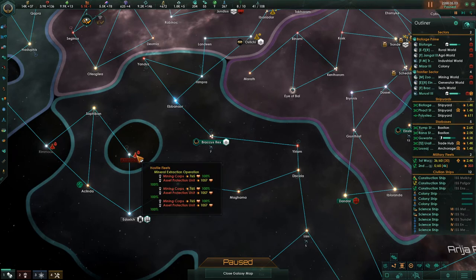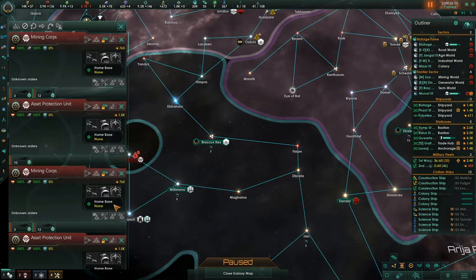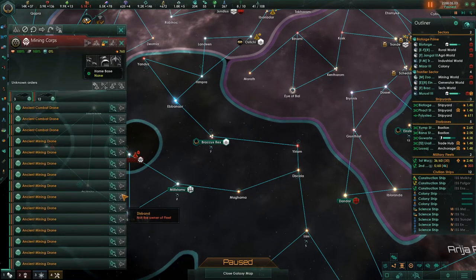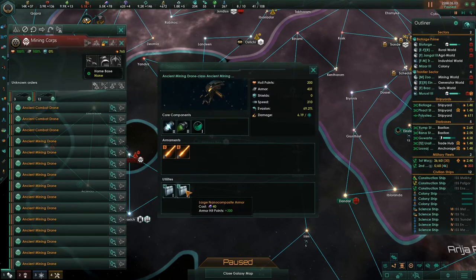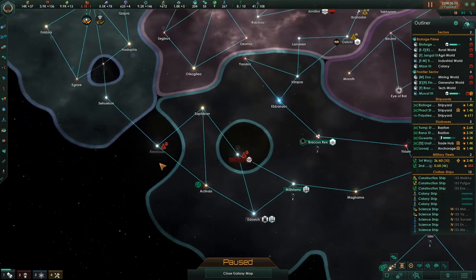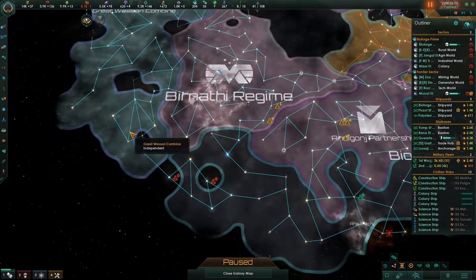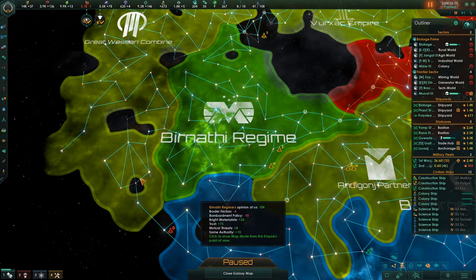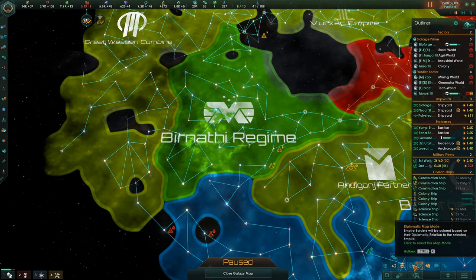We still have a whole bunch of these guys over here — aliens — with a mining core in there. They have 431 armor, some hull, and mining lasers. We don't have enough ships to clear this section out yet. We're leaving these ancient mining drones over here as a natural blockade to this faction, though we don't really need it because they're kind of lukewarm friendly with us.